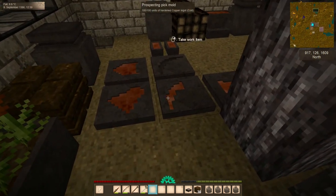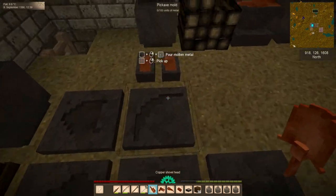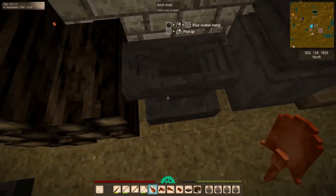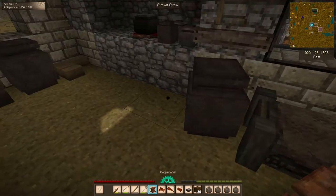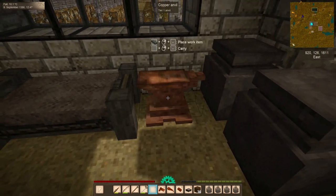Now, the moment I've been teasing — these tools. Let's pick up all of the tool heads, the ingots, and the anvil, which we somehow got out of this very contoured mold without breaking it. I'm going to put the anvil down over here for now — we're not going to use it today.